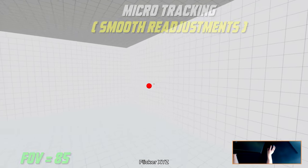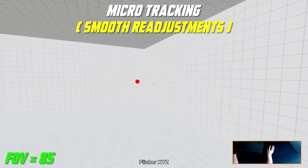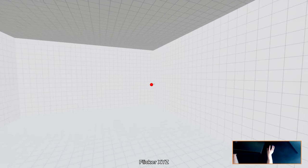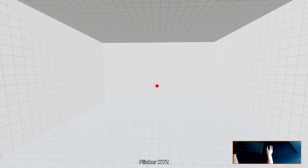For task number ten we have Flicker XYZ at 85 FOV. In this task you want to follow all of the rules from Overhead Jumps while also focusing on fast and snappy micro flicks on the target once the target changes its direction.